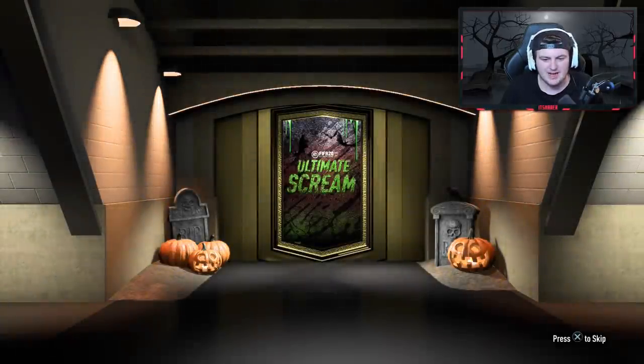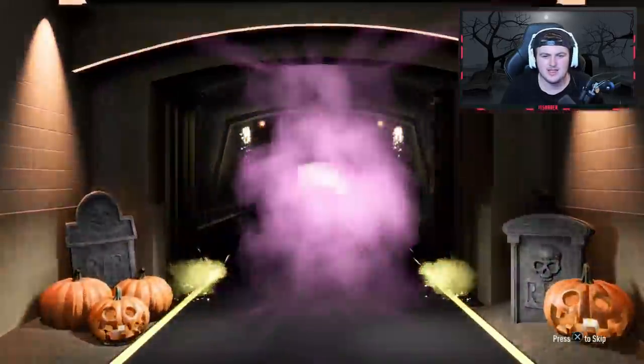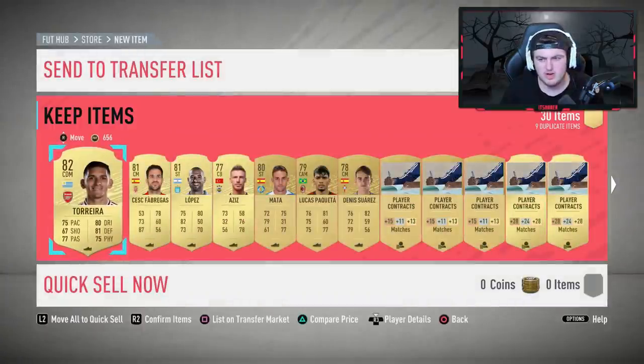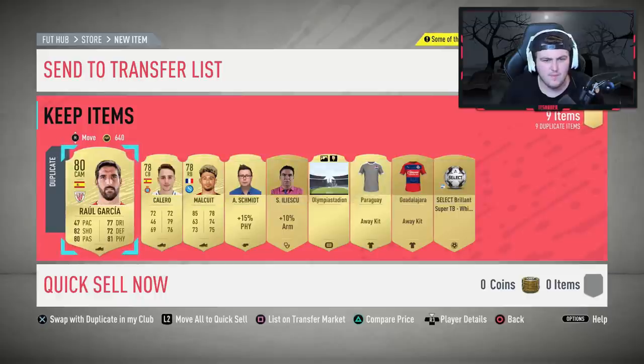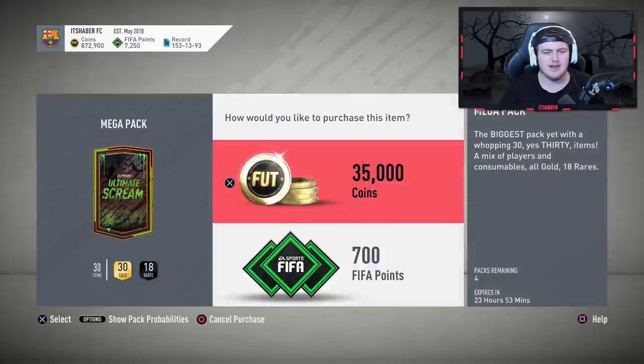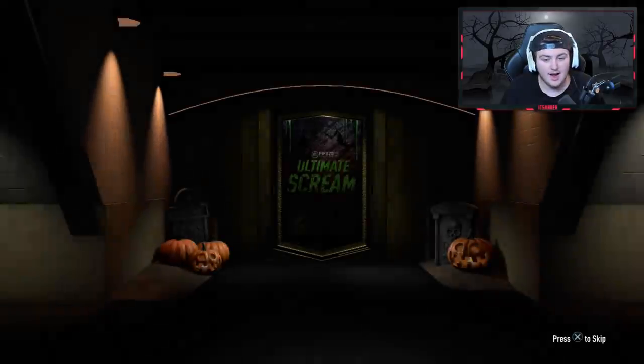We have five mega packs — we're gonna open all five and see what we can get. There are also Ultimate Screams in packs again. I wonder how that works — for example with Otamendi, do you pack his UCL card or his Ultimate Scream card? Which has the better chance? The same rating as his UCL card — more things I think EA would be great at clarifying.